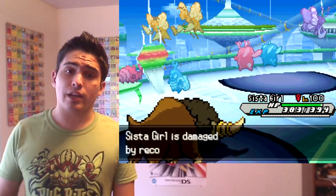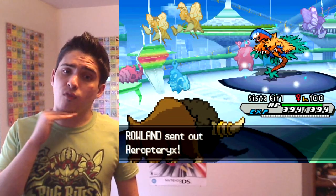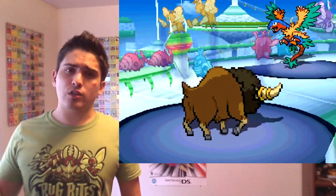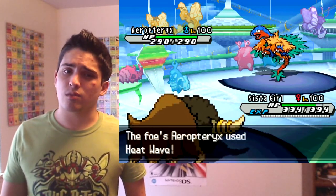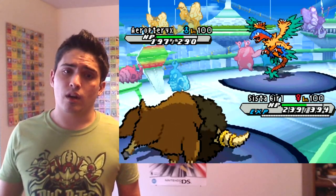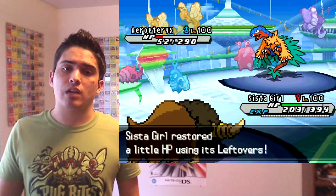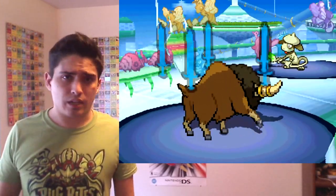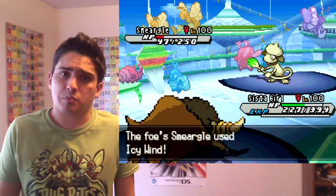He switches something in as death fodder to get the Intimidate, dropping me to minus one, then brings Archeops back in. I go for Head Charge. He goes for Heat Wave — which isn't a bad move on Archeops since it hits Ferroseed, Tangrowth, and other Steel types in the tier. But he's fishing for the burn. My point is he had Acrobatics and could have gone for that instead — especially since his Power Herb is gone. I feel like that would have been the better play.